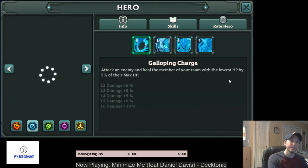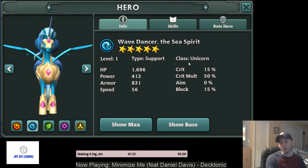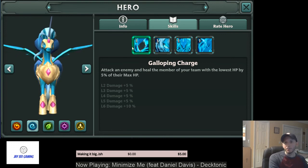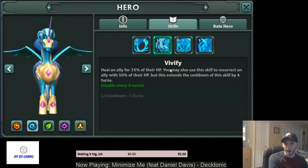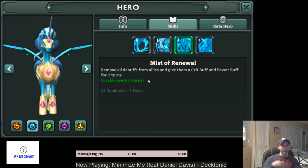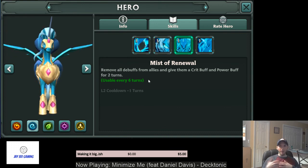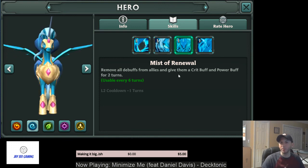The water Pony — everyone calls them ponies though they're technically unicorns. Her skill one gives a 5% heal whenever she attacks; skill two is a 35% heal with a revive; and her A3 is an AoE cleanse that also gives the team a crit buff and power buff. She fits really well into a nuke team by providing those offensive buffs. Run her with life-steal to increase healing output from her first and second skills. Her leader skill gives allies a 30% chance to gain a two-turn armor buff after they take damage.